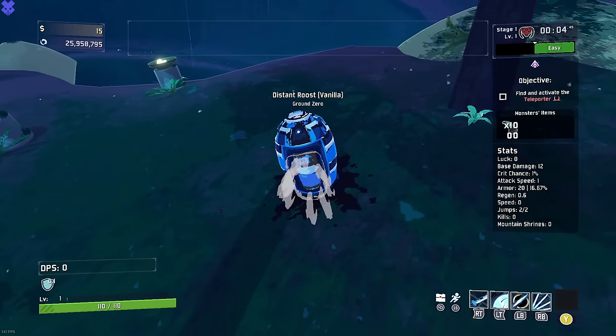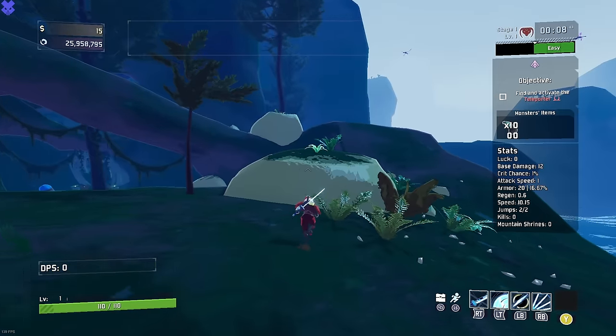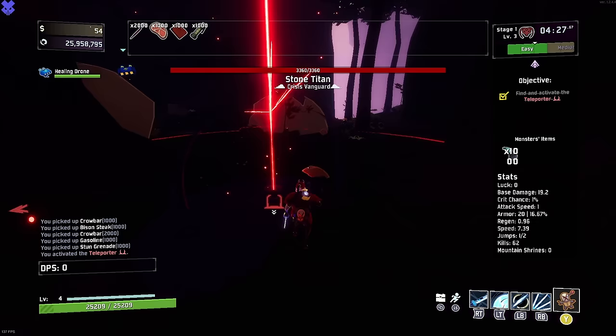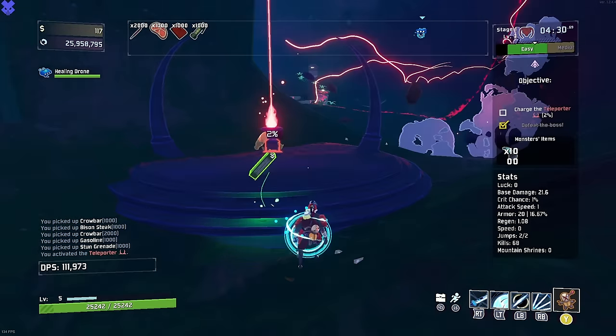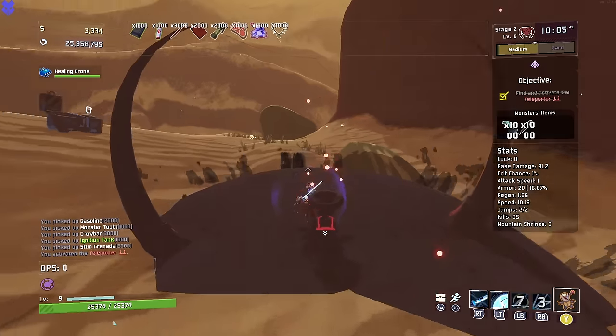And that is if I get to Mithrix. Let me run you through this first run very quickly. Everything started out fine. We got a cautious slug as 1000 items for the enemies, and a very quick teleporter one. We got a gore stone, we had gasoline, we were feeling lovely.